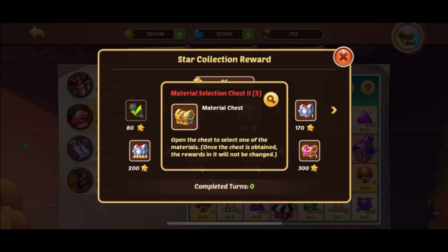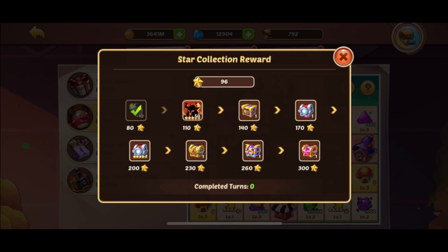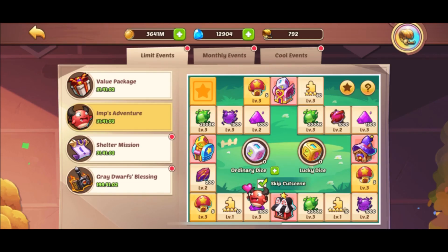Here on my main account we don't necessarily need the hero selection chest. I think on this account, just based on that start and not getting the lucky dice at all within those first 44 dice, we're going to skip spending gems on dice here. We're going to go across to the giveaway account and see what our luck is like there.